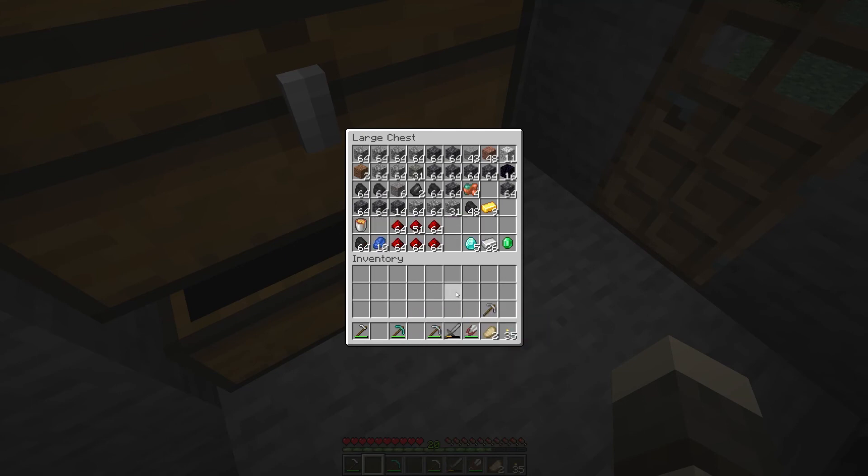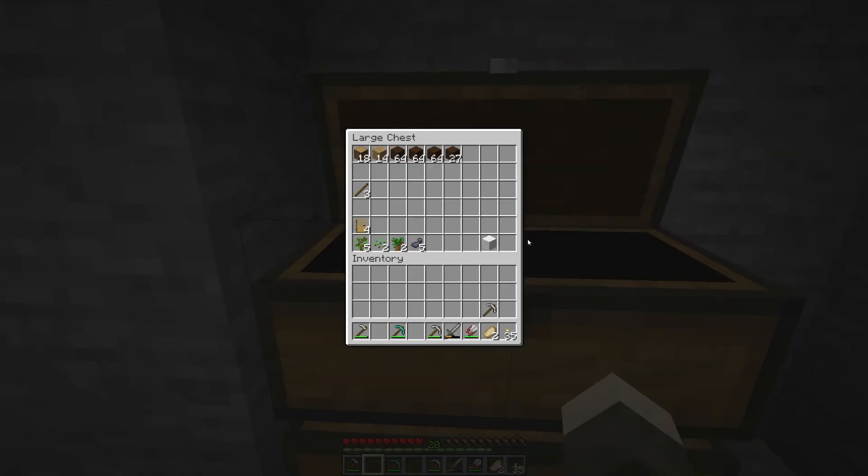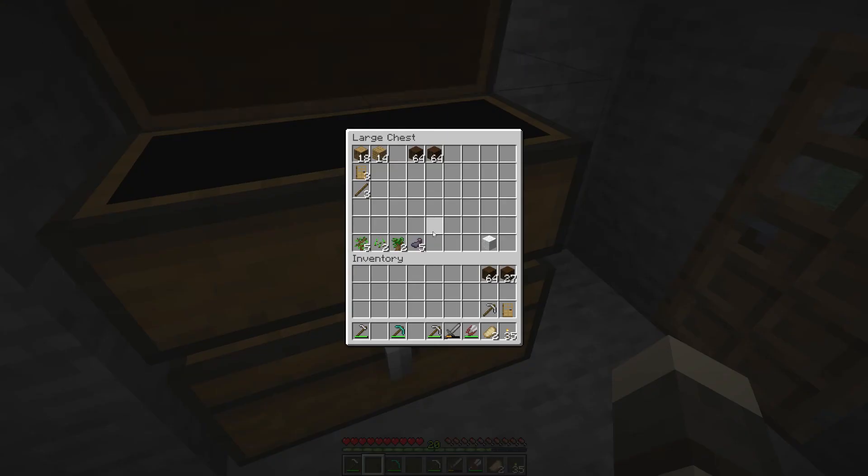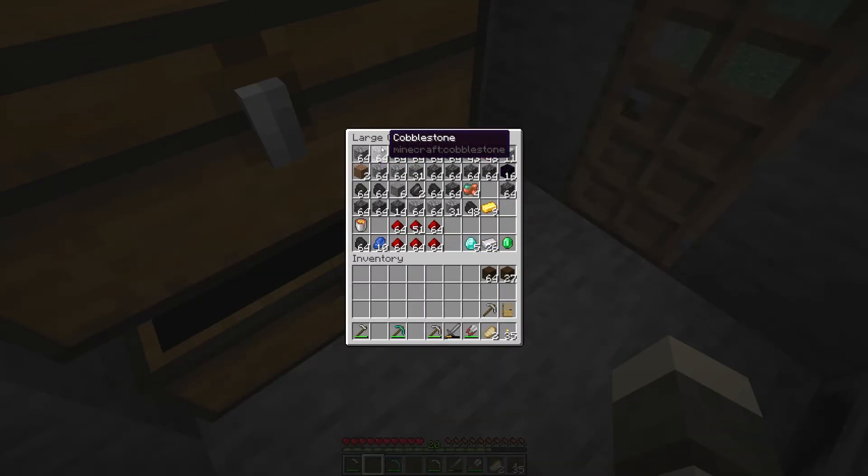Here's what we've got in our chests: plenty of cobblestone, nice deep slate amounts, a decent amount of iron, five extra diamonds, plenty of coal, and some wood. I've been making picks like crazy going through them. I'll grab some wood now while we're talking about it.